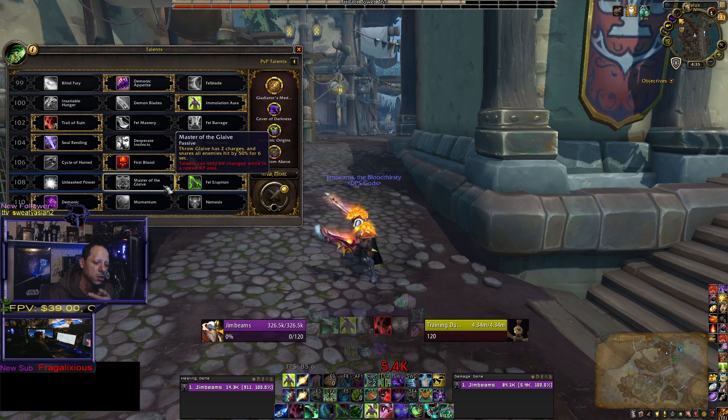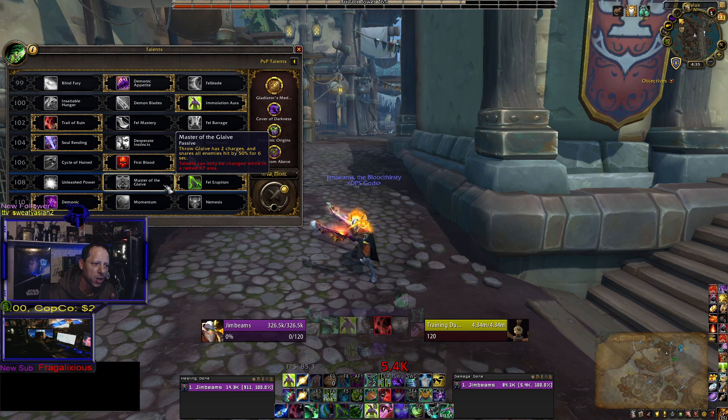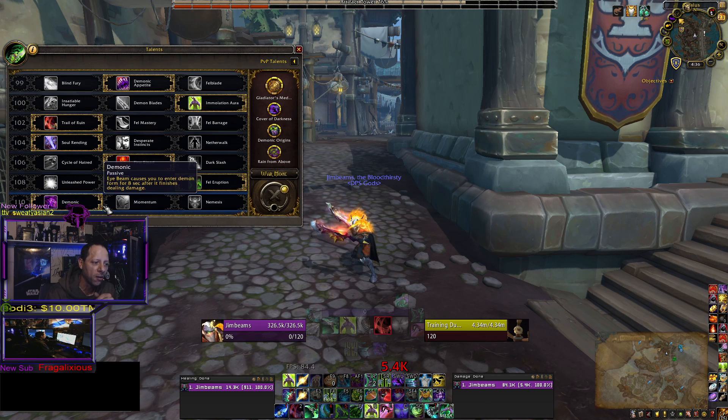The other option is Master of the Glaive. This changes up your rotation because now you have two glaive charges. Instead of spamming Chaos Strike, you're going to be throwing Master of the Glaive. This is more for training down druids or shamans that are ranging you, giving them a snare. Chances are you'll be running with a DK or a monk in arena for the slow anyway, so the extra glaive charge can throw off your simple rotation. It's up to you — if it fills out your rotation, run it; if not, use Fel Eruption.